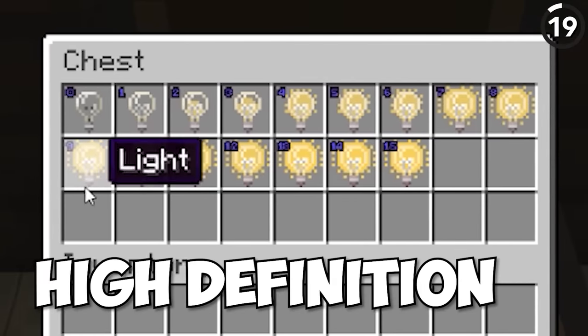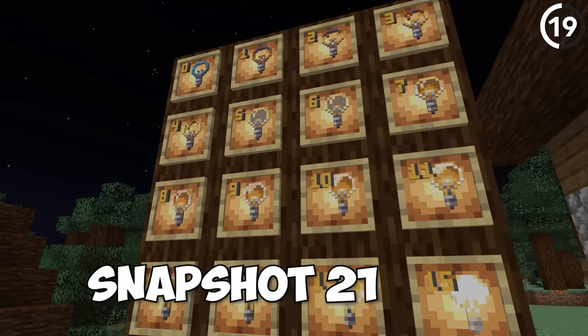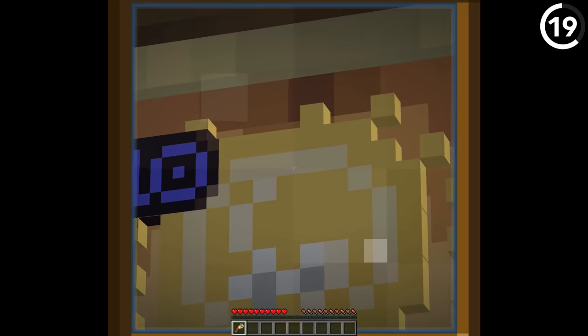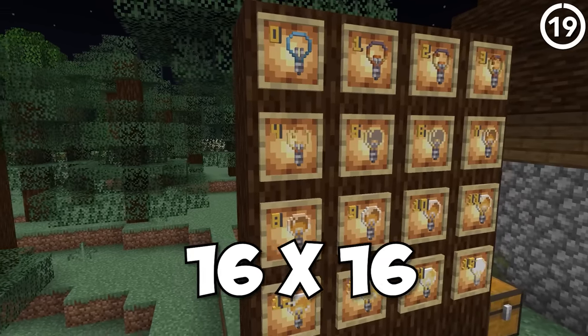This light block was the only high-definition texture in Minecraft — at least it was before the texture changed in snapshot 21w18a. Before that, the Java Edition light blocks had a 32×32 texture instead of the 16×16 that we're used to.